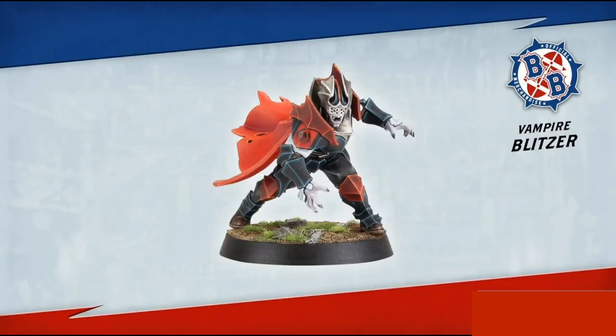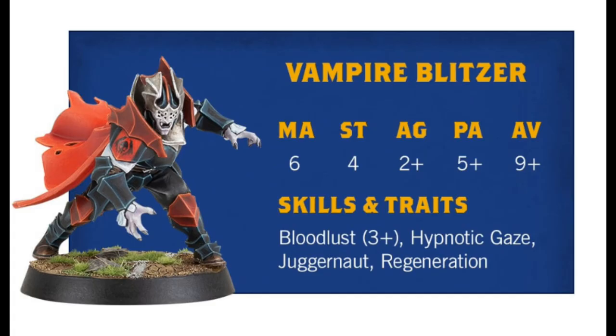Next we have the vampire blitzer with a Bloodlust of 3+, however this only applies to movement, passing, and catching — blitzing and blocking applies a plus one, bringing that to a 2+. I can see this one being quite good on the front line at the line of scrimmage. Like the vampire thrower they have movement 6, strength 4, and agility 2+, but passing is a 5+. They are built for battling, carrying Juggernaut, which negates Wrestle, Fend, and Stand Firm when blitzing and treats Both Down as a Push — quite a resilient positional.